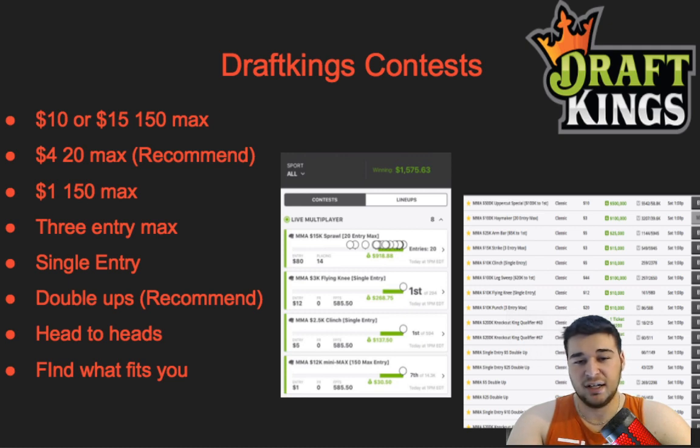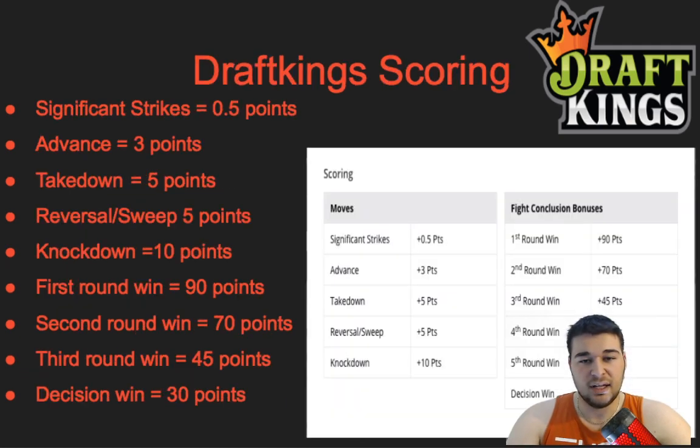Most of the time I don't lose money — if I win in double ups but lose in the 20-max, I'm still in profit, or vice versa. Very rarely do I lose everything. That's why I like the 20-max: if you spread out your ownership you're unlikely to lose everything. But if you go 100% on one fighter and he loses, that's when you lose everything — that's where a lot of people make mistakes.